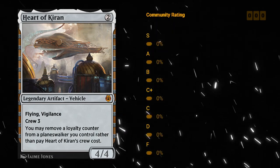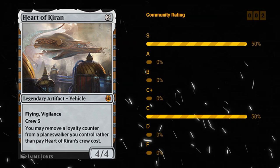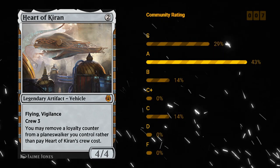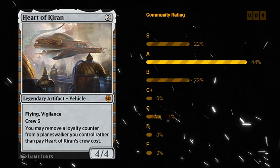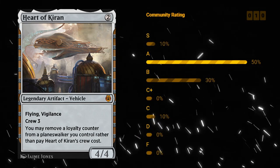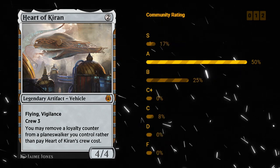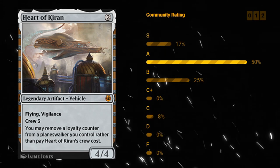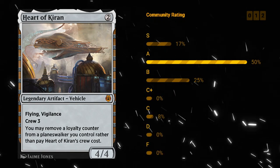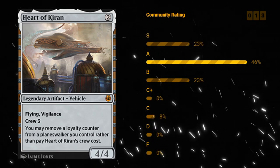Heart of Kiran — two mana mythic rare legendary artifact vehicle. It's a 4/4 with Flying and Vigilance, and the crew cost is three. For constructed it can definitely come up — you may remove a loyalty counter from a planeswalker you control rather than pay the Heart of Kiran's crew cost. For limited this is just a two mana 4/4 with a crew cost of three. A 4/4 Flying Vigilance means you can potentially attack with it and also crew it to block on defense. Heart of Kiran definitely hits very hard and can get in play early to potentially contribute towards Improvise synergies. I like an A for Heart of Kiran — a good early pick that goes into pretty much any deck.